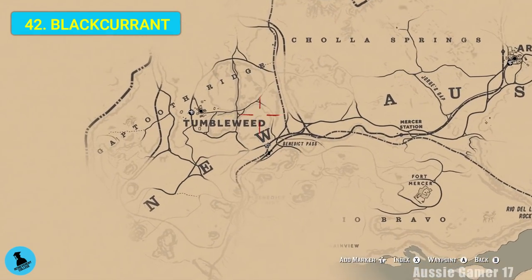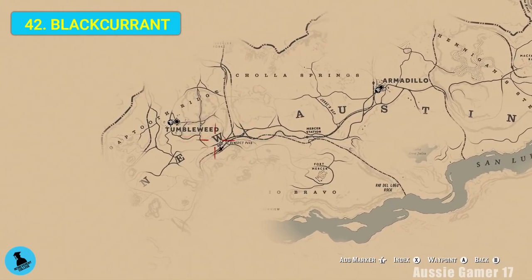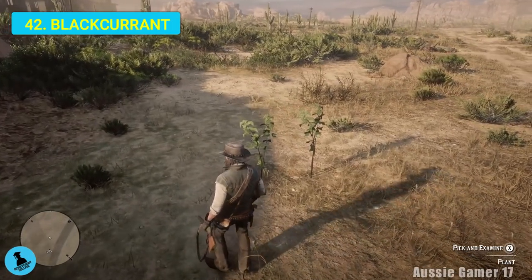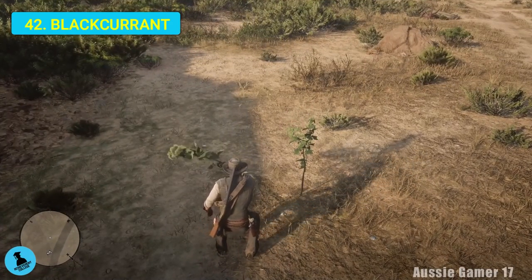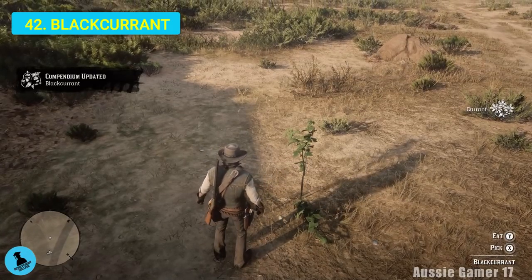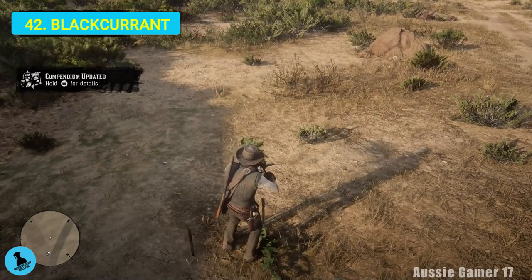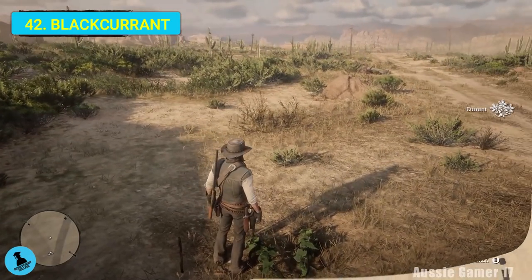Now we are directly under the W in the word New, which is also under the D in the word Tumbleweed in the far west of the map. This is actually the first time I've ever come across blackcurrant - looks just like the goldcurrant plant. It says examine - there we go, blackcurrant. Beautiful. We have one to go and it is desert sage.